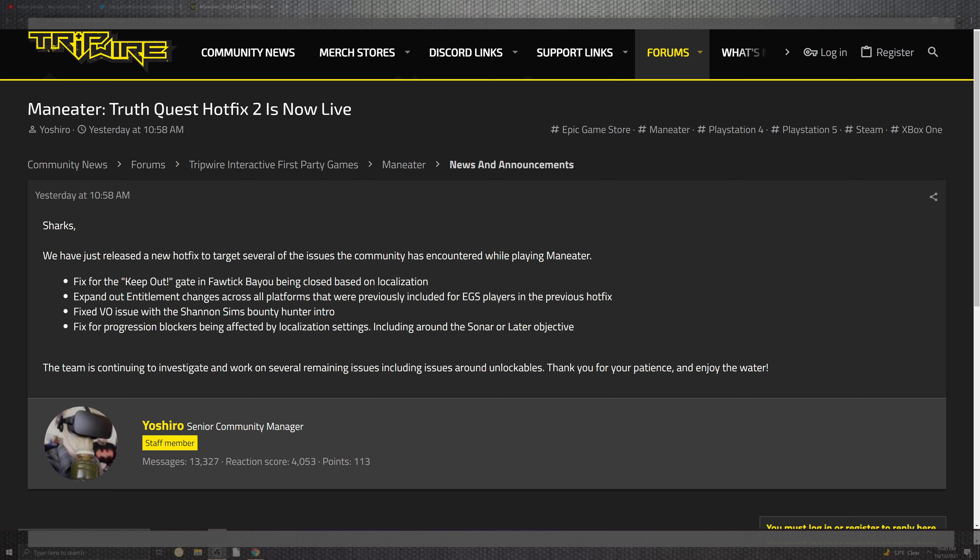Going over directly to where they had released yesterday, which was today's patch note, you can see that the hot fix addresses server issues encountered when playing Maneater for the Keepout Gates and the Flawtick Bayou. This covers the entitlement changes across all platforms that were previously included inside of the EGS for players inside of the previous hot fix. Also addressed is the VO inside of the Shannon Sims in the Bounty Hunter intro, and the progression blocks being affected by locations, setting, and including inside of sonar in the ladder objects.